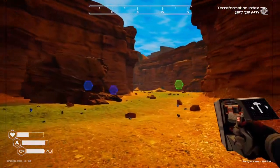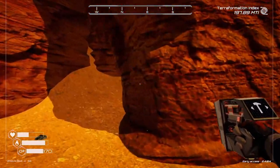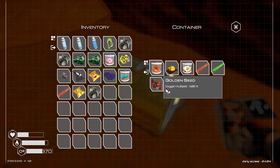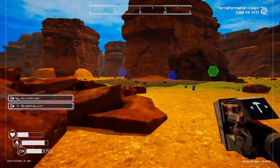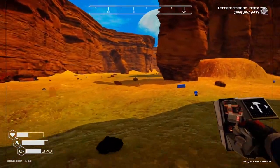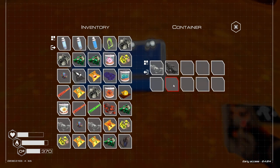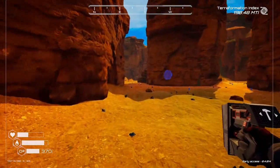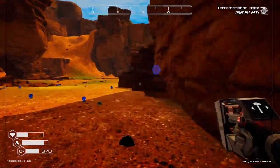Is this it in here? Let's check this one — yep, there it is! We got a 600 percenter and some other goodies, super alloy and aluminum to boot. Now this area — once we get past a certain... mushrooms! Score! Okay, let's leave that there — finally.